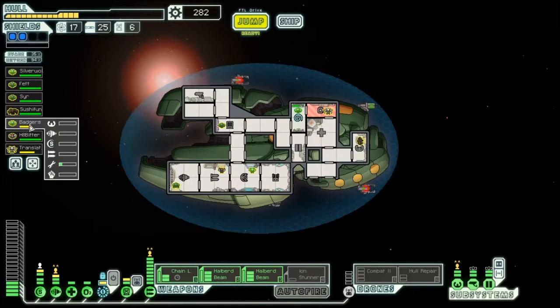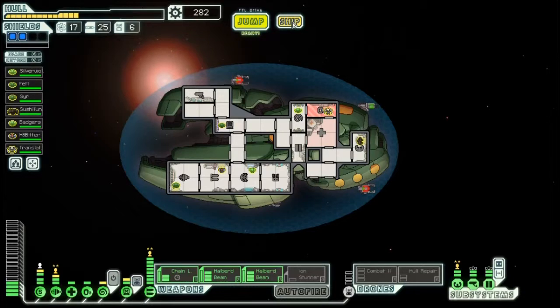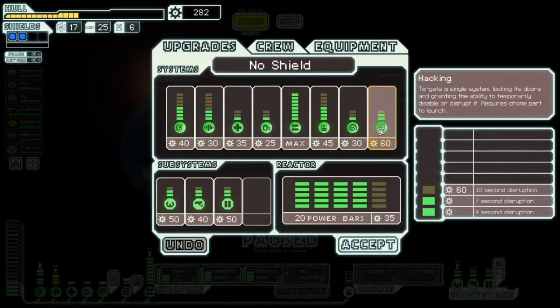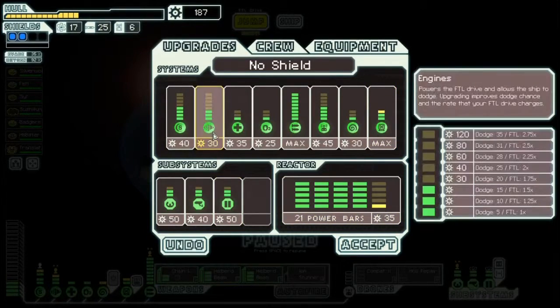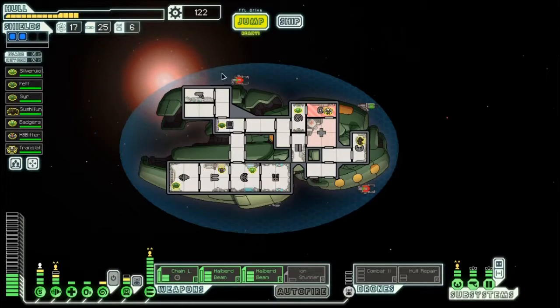Let's get people healed. Badgers, when you go through that way again, don't go through the oxygen room — actually, now you can. No store. Let's upgrade our hacking, that's one thing we need to do. Let's upgrade our engines — evade — and leave it at that for now.